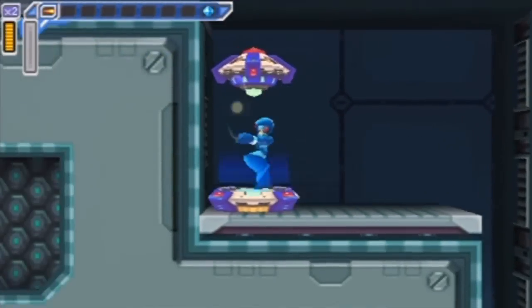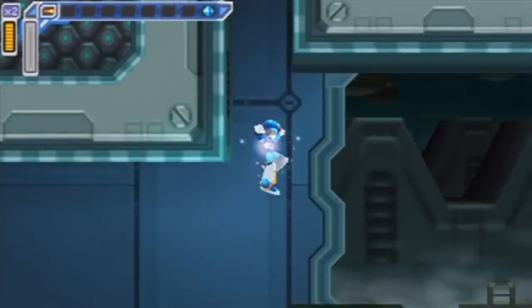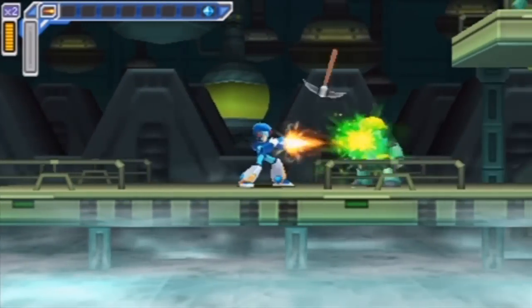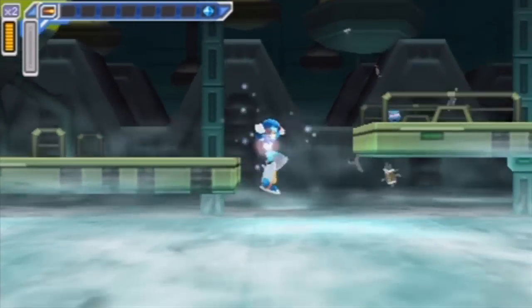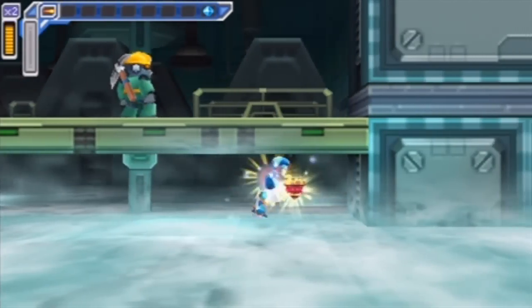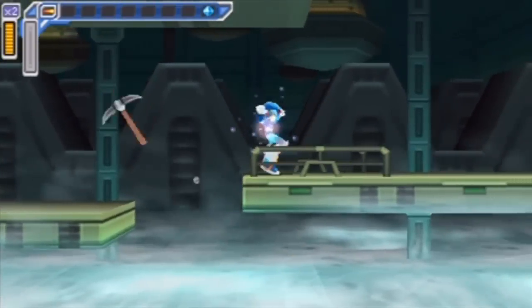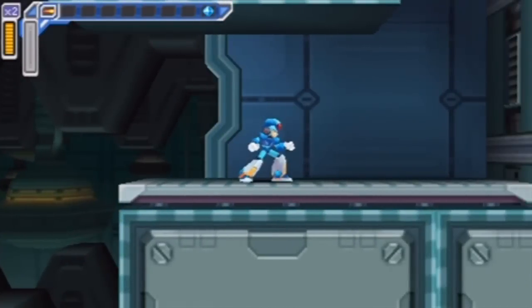Sorry about not releasing my charge before going up here — I wasn't thinking about it. This is where the heart upgrade was. I actually played Maverick Hunter X before I ever actually played the original Mega Man X, and I felt really stupid once I realized beating Chill Penguin frees up the lava.